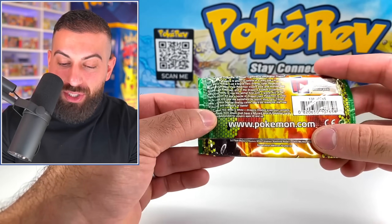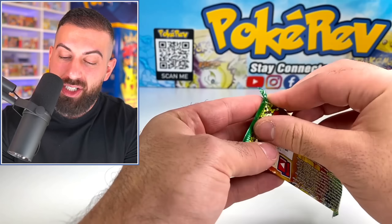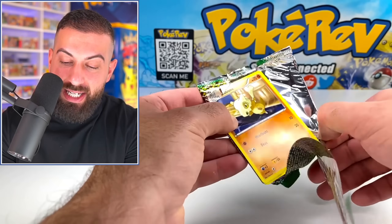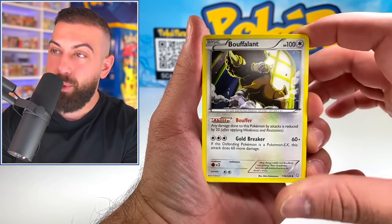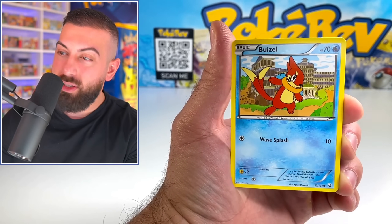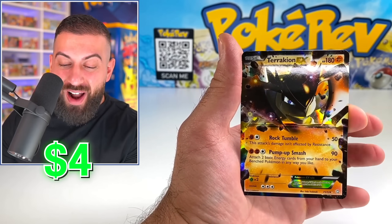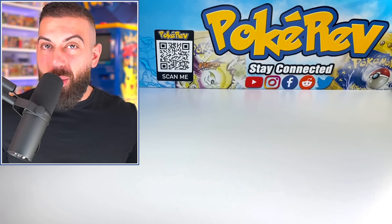Dragons Exalted is the final set we have here — from the year 2012, so 10 years old, with crazy dragon Pokemon inside. Let's go four for four. Start off with Bouffalant, let's go — smash the like button for good luck. Cubone, Wurmple, Buizel, Magikarp Reverse — not even bad. And Heracross EX out of the fourth pack! Four for four!